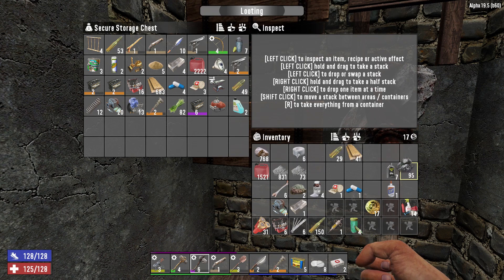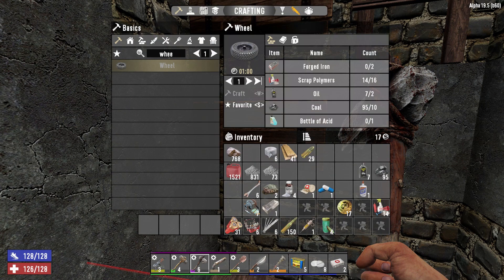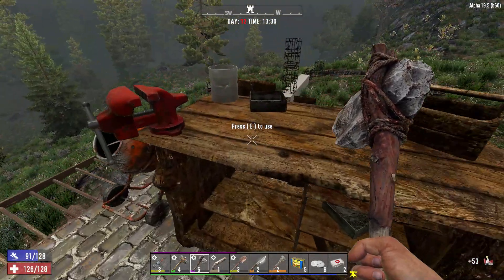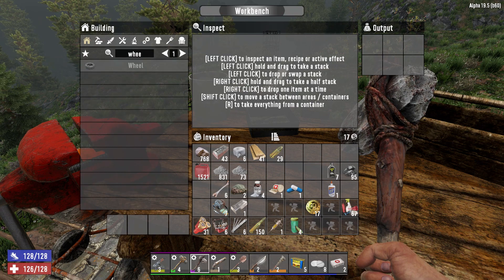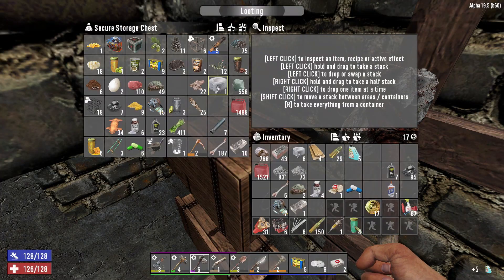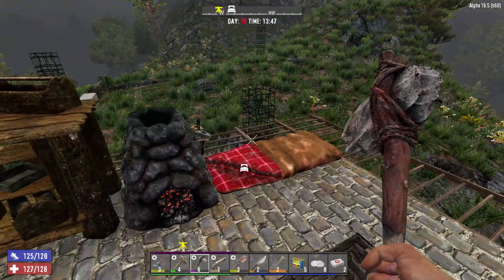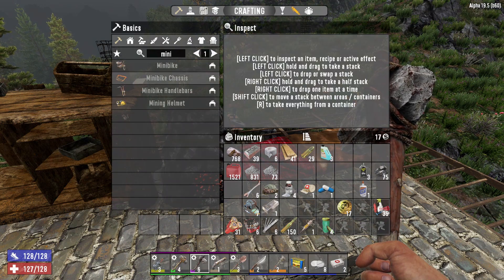For wheels we need oil for sure, coal, and acid, plus forged iron and scrap polymers. Let's make the wheels just in case — even if we make the minibike or motorcycle, we'll still need the wheels. What's missing? Acid. Let's make two wheels.